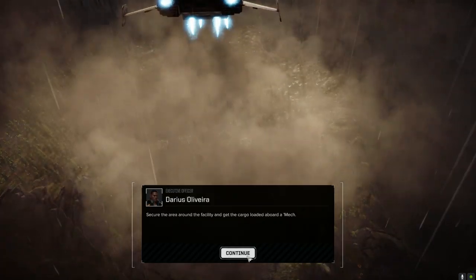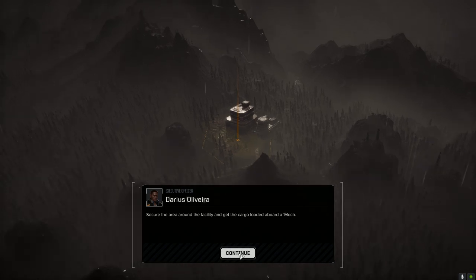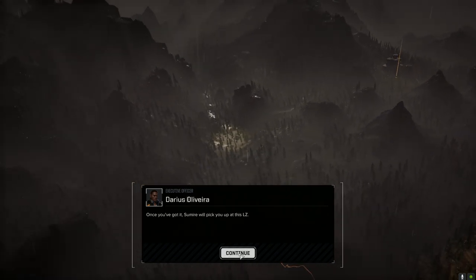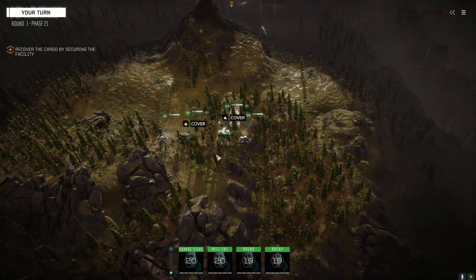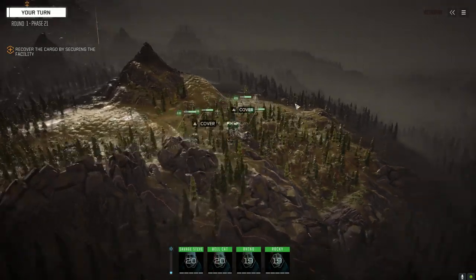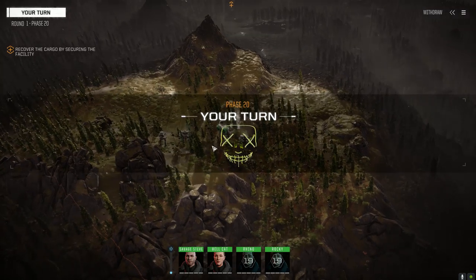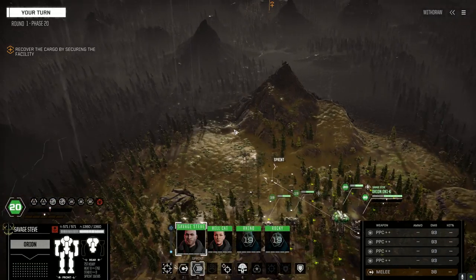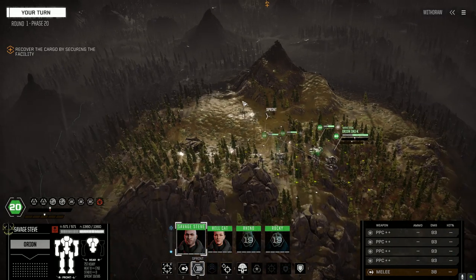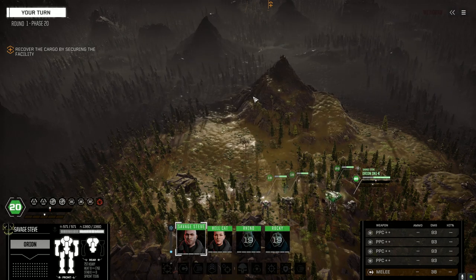This is a good map for this one - lots of cover. Let's basically move up and extract over here. I've got a feeling we're probably going to be encountering reinforcements or something along that line, either that or it'll be an assault lance. God, I'm not used to moving this slow. Let's move up this way.